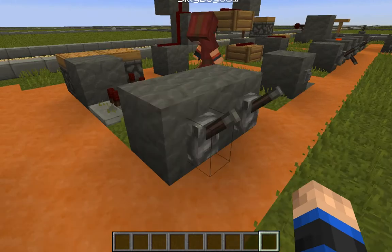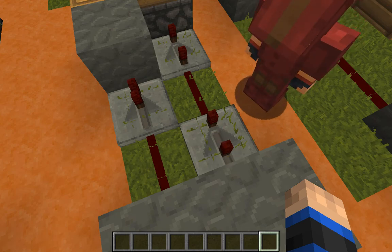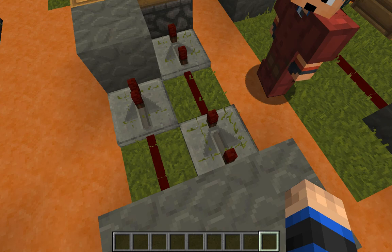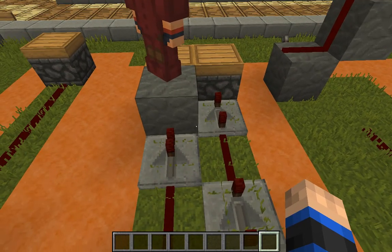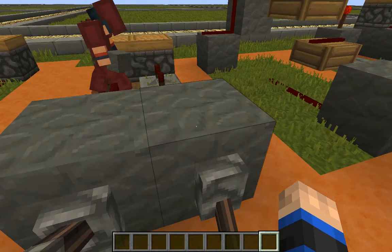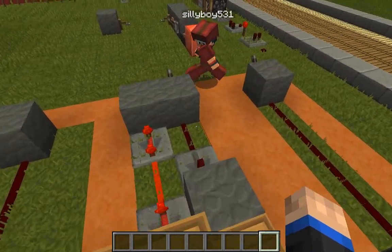Right here we have repeaters. With redstone repeaters, they have something called ticks. This is one tick, two tick, three tick, and four tick. Depending on which tick you are on, it'll take longer or a shorter amount of time to go through to the next redstone. Over here, we have a redstone repeater making power from redstone going straight through a stone block to the piston. There's nothing underneath. If I break this, look, there's no redstone down here, and yet if you power it, it works.